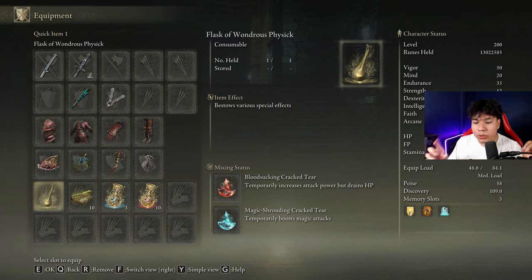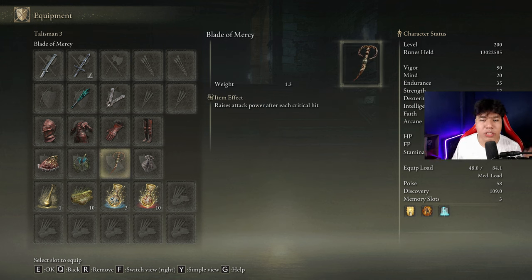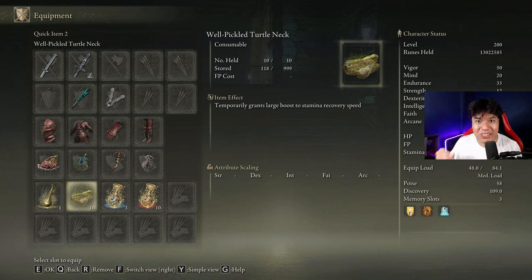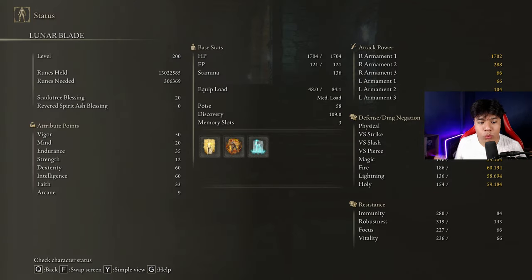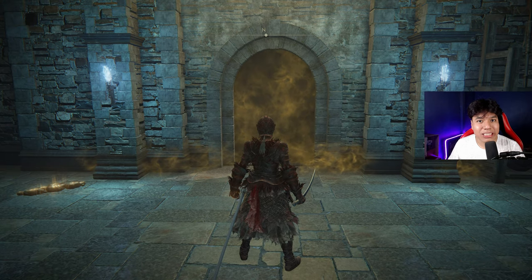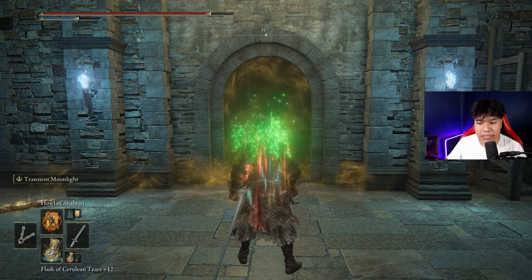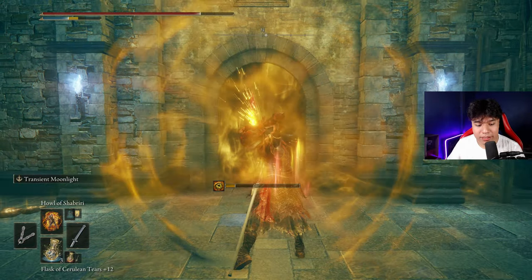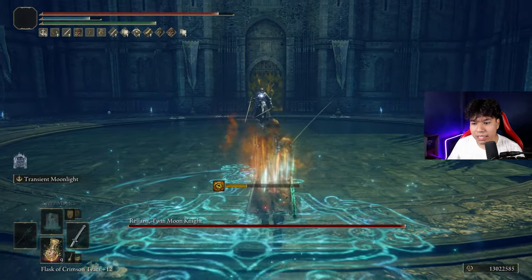In our Flask of Wondrous Physic, we'll use the Bloodsucking Cracked Tear and the Magic Shrouding Cracked Tear. If you don't want to lose a little HP, use the Stumbark Cracked Tear instead — it combines great with Transient Moonlight, giving stance damage, critical hits, and strong overall damage. This build consumes a decent amount of stamina, so craft some Pickled Turtle Necks to boost stamina regeneration. For stats: 50 Vigor, 20 Mind, 35 Endurance, 60 Dexterity and Intelligence, and 33 Faith. Our main buffs are Golden Vow, Howl of Shabriri, and Terra Magica. The buffing order is: Flask of Wondrous Physic first, then Golden Vow, then Pickled Turtle Neck, then Howl of Shabriri, switch to staff, refill FP and HP, and cast Terra Magica once in the arena.